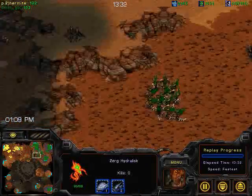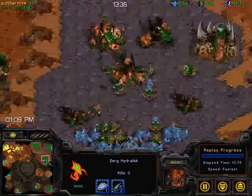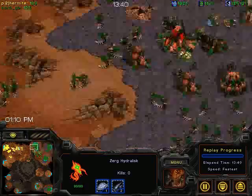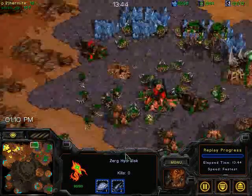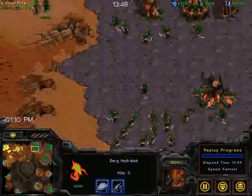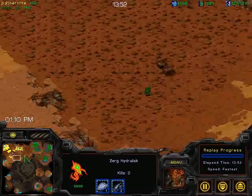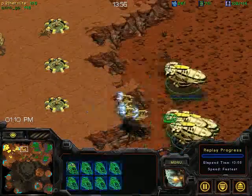Now that Hermite has revealed his hand, I think GB is good enough to figure out the counter. It's not a ton of Scourge — because a ton of Scourge gets eaten up by those upgraded Corsairs. It's basically Dark Swarm. Some Devourers can also be good in combination, but really Dark Swarm by itself with Hydras can effectively kill this build.